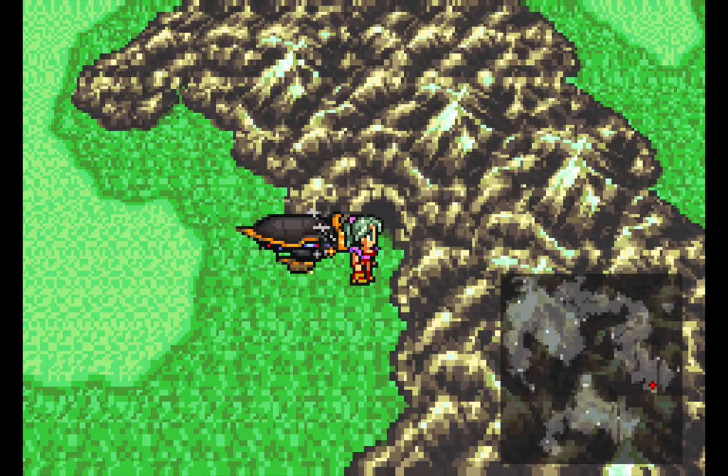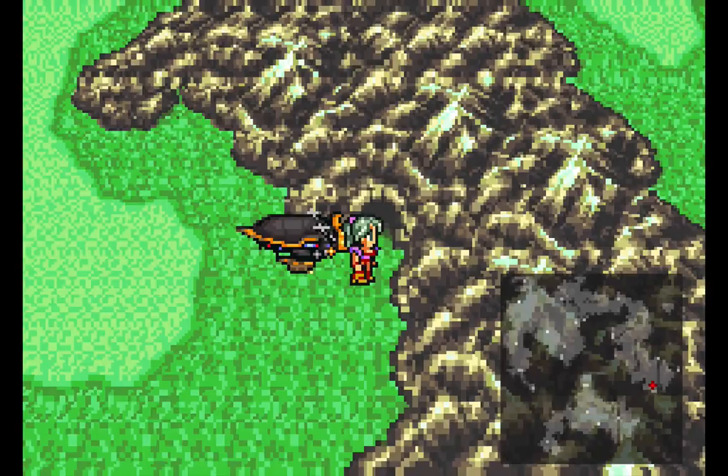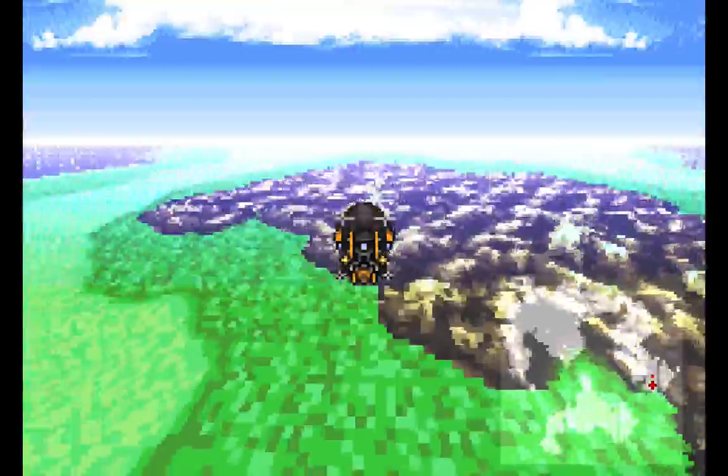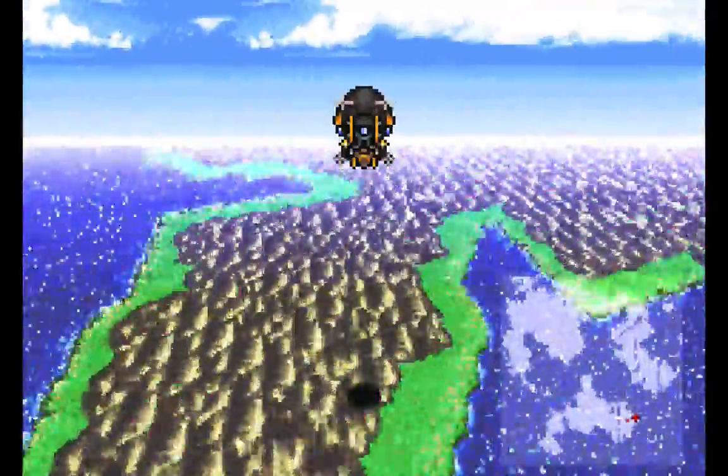Hello everyone, this is BCS Buster. Welcome back to Let's Play Final Fantasy VI. Last time we got a plan together to go to the Sealed Gate and see if we can get the Espers to help us take on the Empire. We also went and got Mog on our team, and now he's in our party and ready to go. All there is left to do is head to the Sealed Gate and get the Espers to join our team.